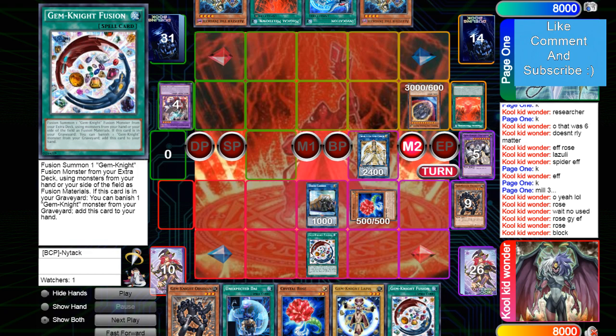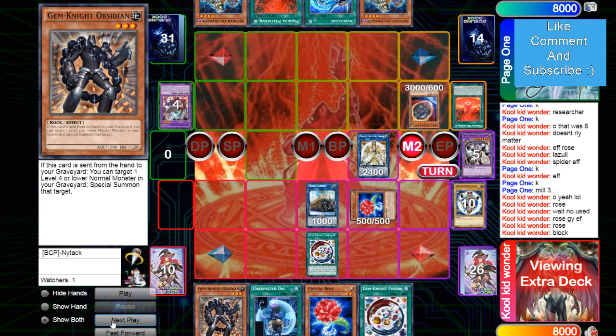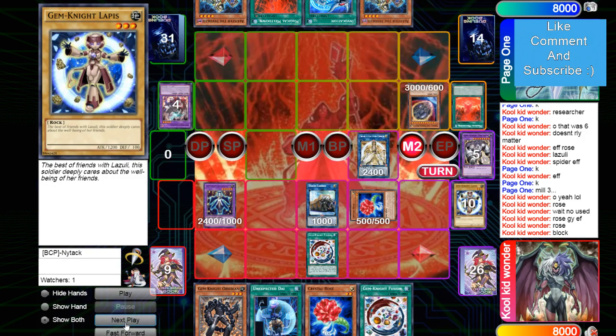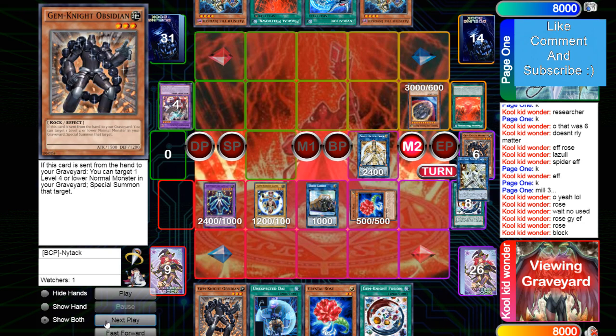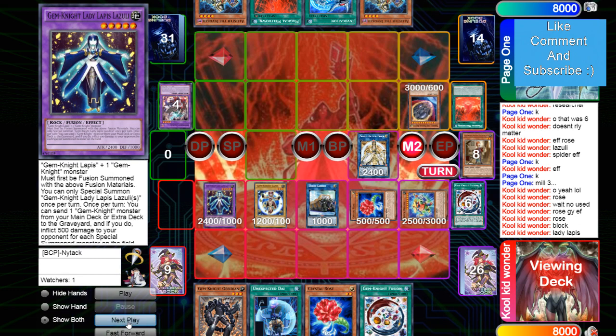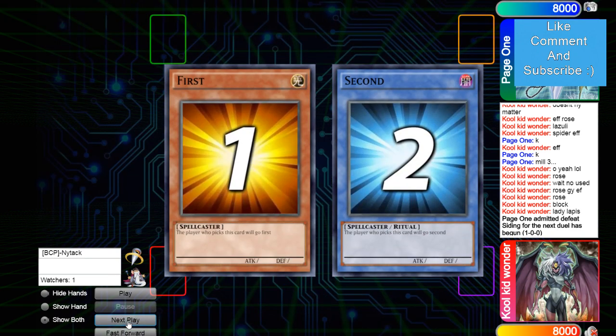It keeps playing normal monsters back to his hand. He's going to get rid of Obsidian and Lapis to make Lady Lapis, and then Obsidian's going to bring back Lapis. He's just going to get OTK'd here — bring out Block Dragon, Lady Lapis burn. That's a burn for 3500 right there. His opponent admits defeat cause he's just going to get OTK'd and lose. On to the next game.